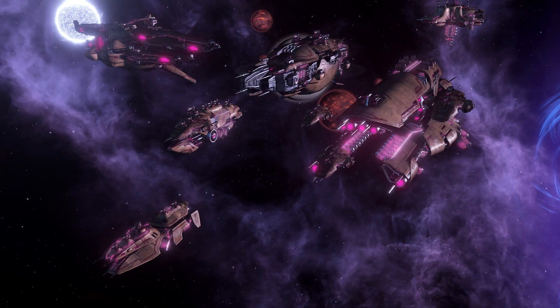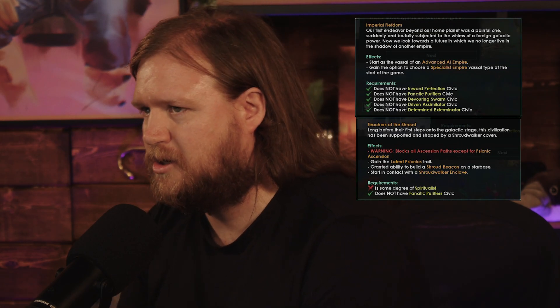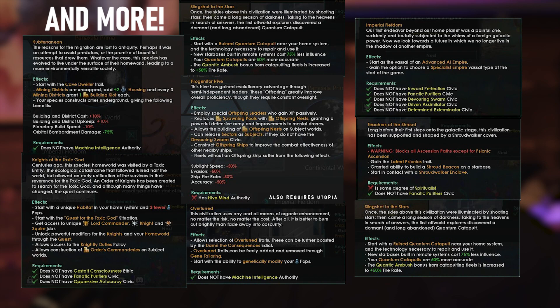With the Toxoid Species Pack, you will gain the chance to detoxify toxic worlds, sacrifice the long-term survival of your species for short-term gains, and learn to make the tough choices necessary to survive in a hostile galaxy. Explore up to seven unique origins, opening up more roleplay possibilities than ever. Start as the subject of an advanced AI empire, release your mind and start as a latent psionic species, or discover the source of ancient lights in the night sky. The origins of this pack will allow you to customise your species like never before.